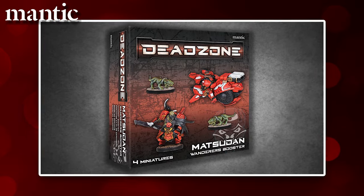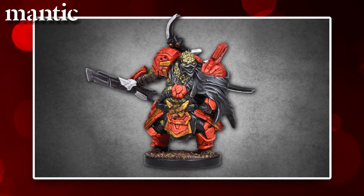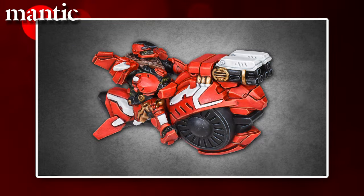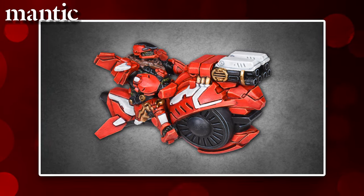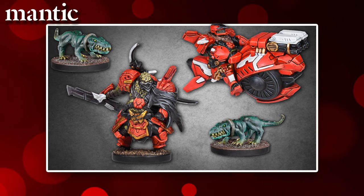How about the Matsudan Wanderers Booster? This box contains 4 miniatures, comprising of the Matsudan Ronin, 2 Ogre Crocodogs — honestly they don't bite — plus my favourite in this box, the amazing looking Matsudan Grav Bike. All 4 models are skillfully cast in resin.